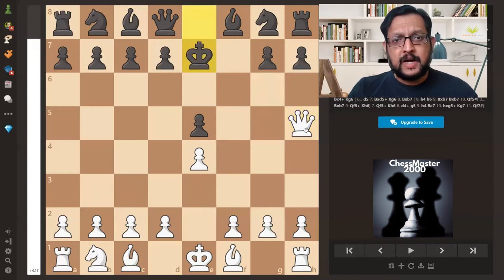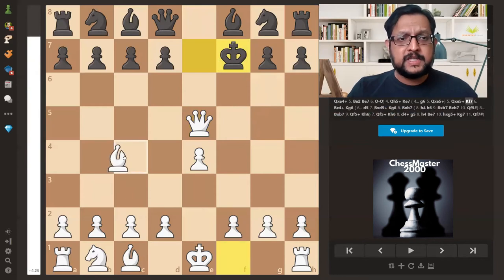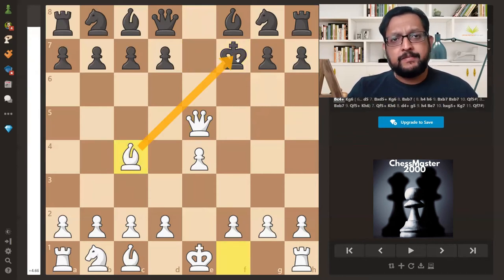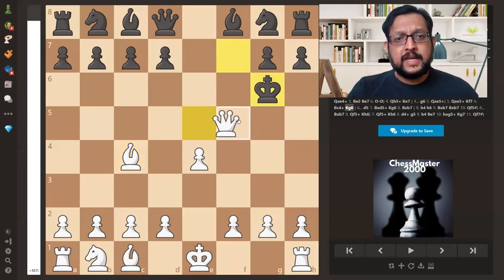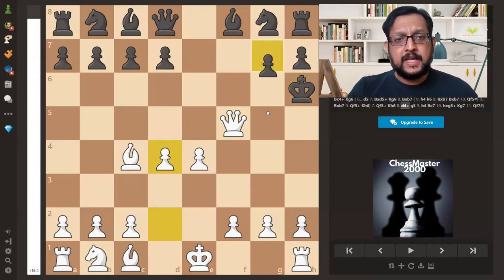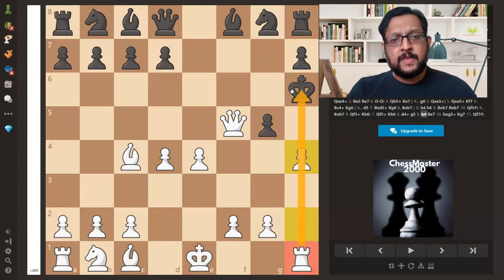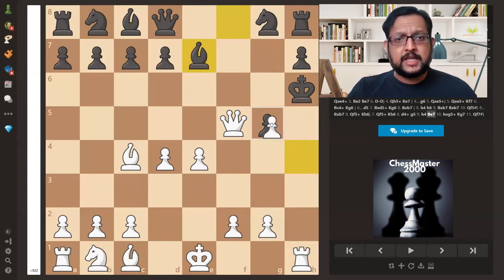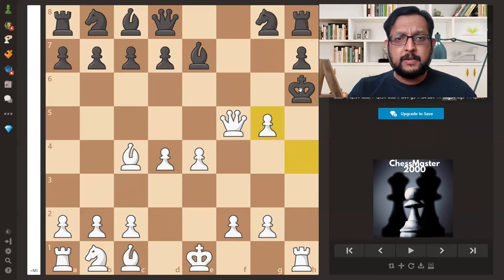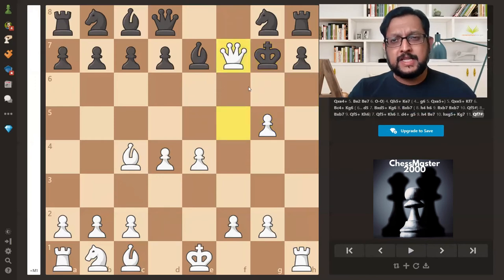So King F7 is the only move after Queen takes E5. Bishop C4 check. After King G6, Queen F5 check, King H6, D4 — to play G5. Now H4, a good move because the Rook is also coming into action. After Bishop E7, H takes G5 — a double check with the pawn and the Rook. The King has to move to G7, and Queen F7 is checkmate.